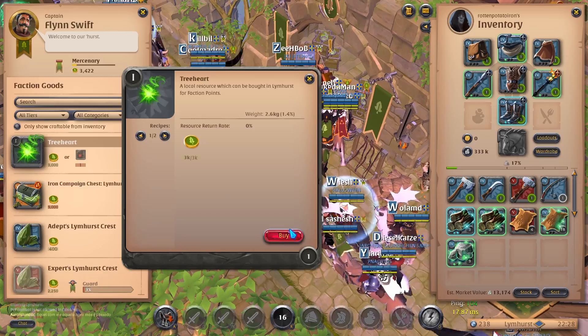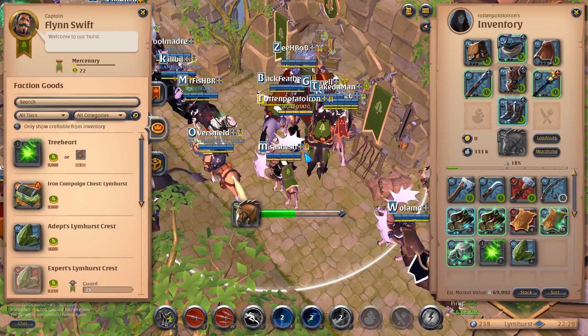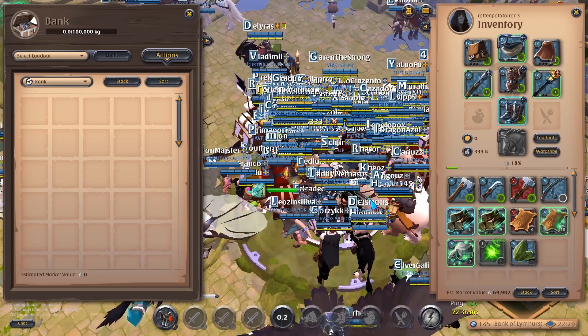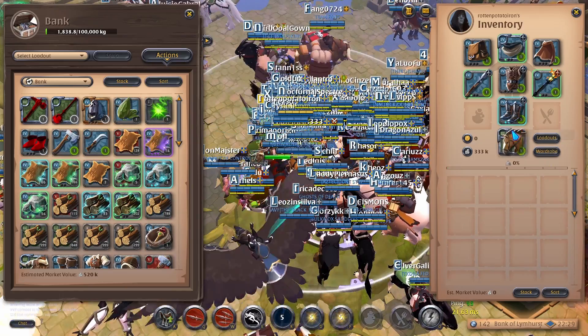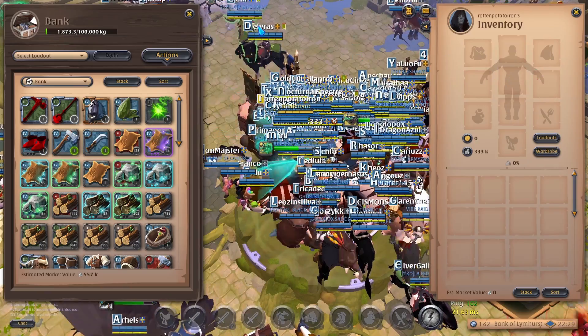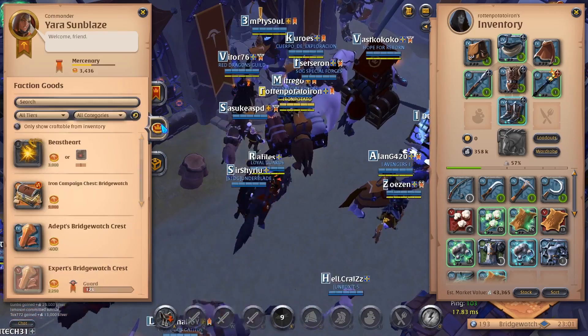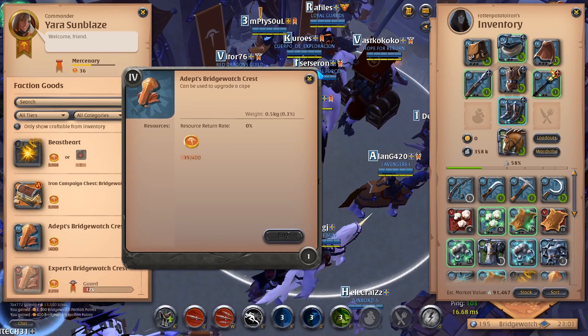A Cityheart and a Limhurst. Okay, I got everything from Limhurst now. Let's go towards a different city. The next heart and crest.